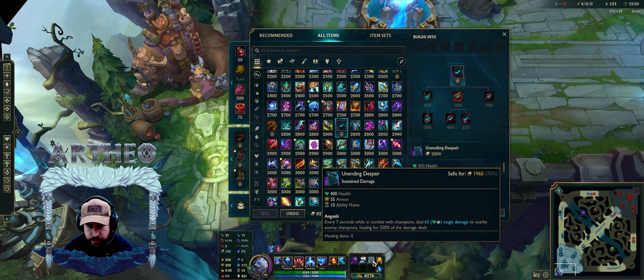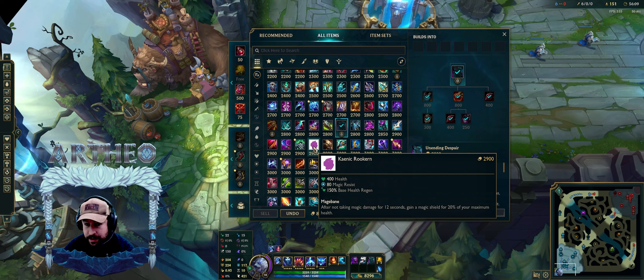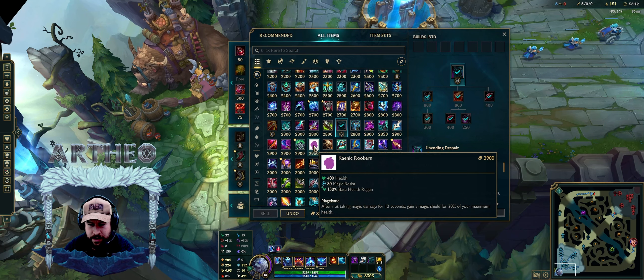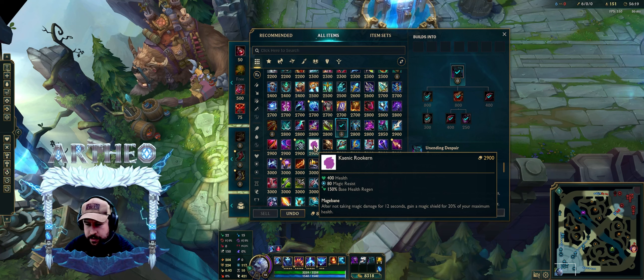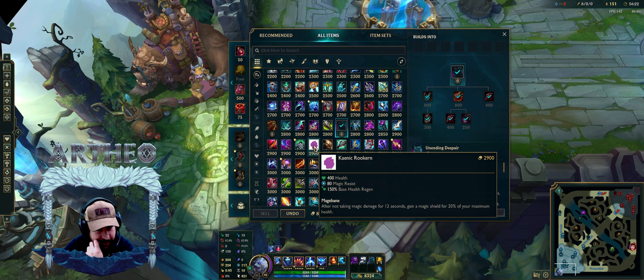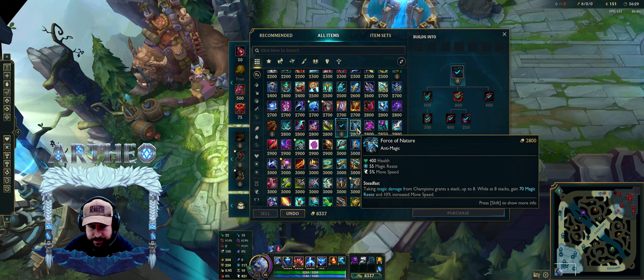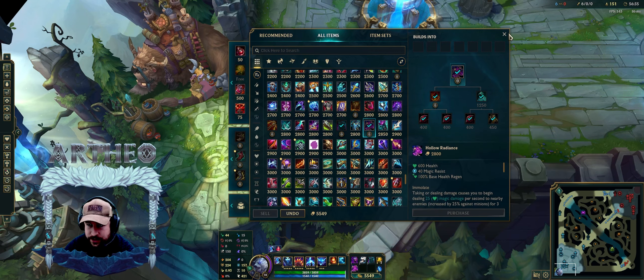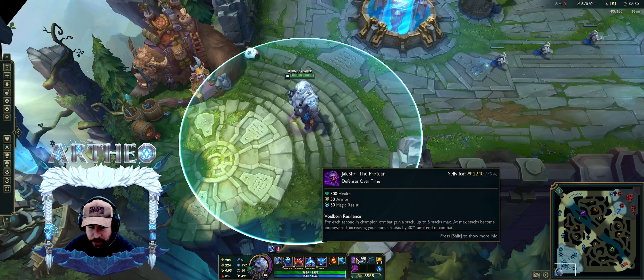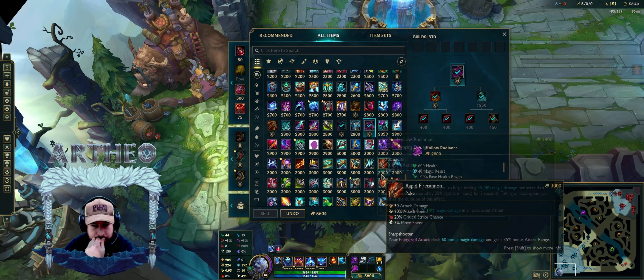I'm just going to kind of pair some tank items together. We got this one right here — it's basically like the old Jak'Sho. Every seven seconds while in combat, it deals magic damage nearby — it's the same thing Jak'Sho used to be. Jak'Sho now is just resistance. So if you go this with that item, you're basically going to have the old Jak'Sho combination — this gives armor, this gives both. So that's a nice combo.